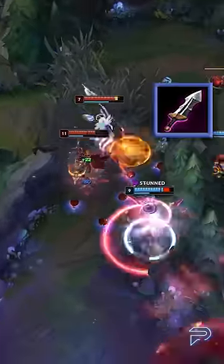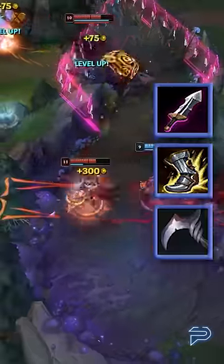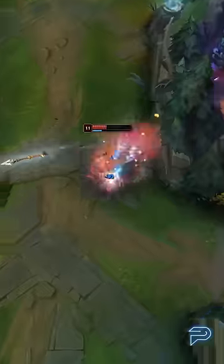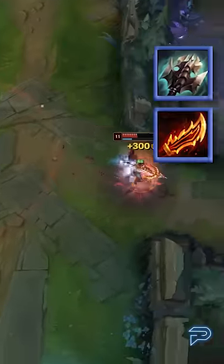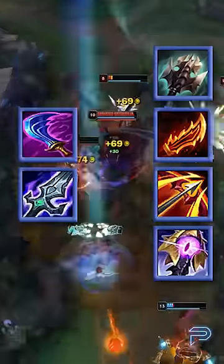The build goes like this: start Doran's Blade, then pick up Berserker Greaves and a Cull. This build doesn't come online until you have four full items, so the Cull is always worth it. After that, build in this order: Titanic Hydra, Guinsoo's, Hurricane, and then Riftmaker. The last item is usually Wit's End, but Blade of the Ruined King can work as well.